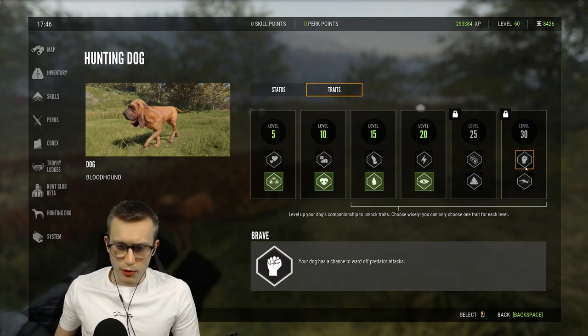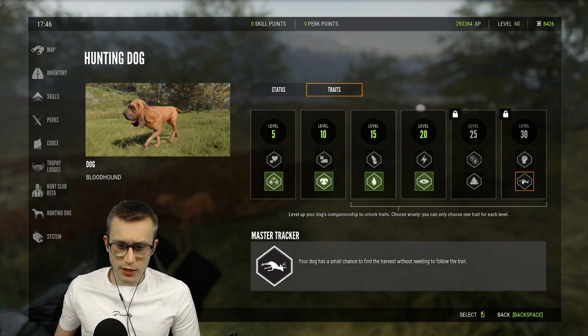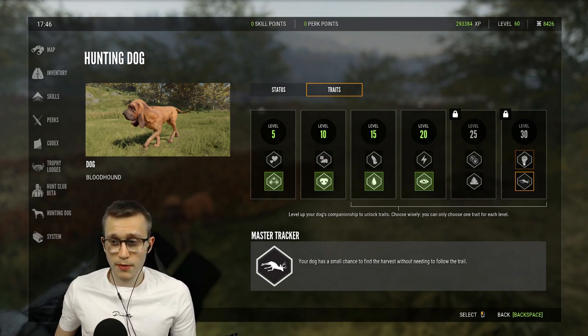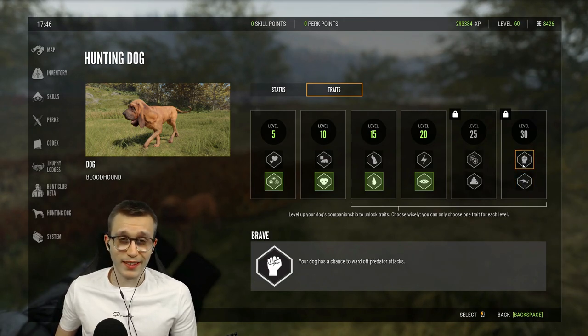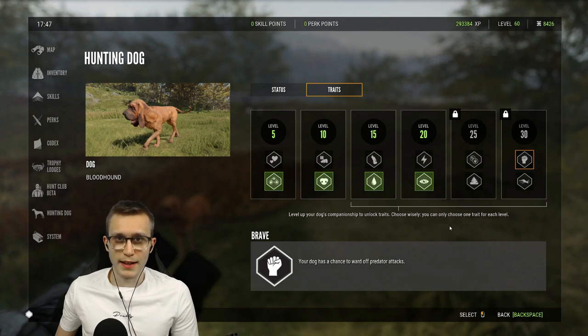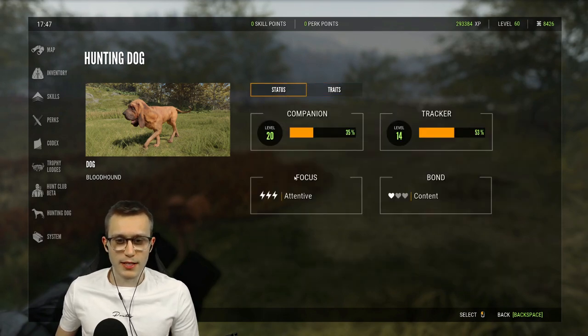At level 30, the last level, you can choose between 'Brave' and 'Master Tracker'. Master Tracker gives your dog a small chance to find the harvest without needing to follow a trail. Brave, on the other hand, gives your dog a chance to ward off predator attacks - so if you have wolves attacking you constantly on Yukon or Cuatro, this will lower the chance they'll attack you, and your dog will even try to defend you.